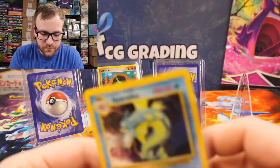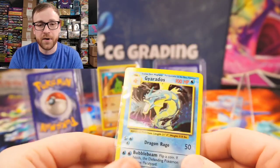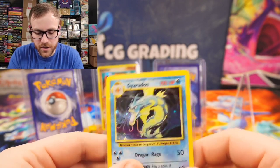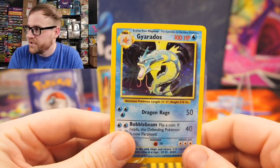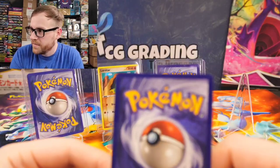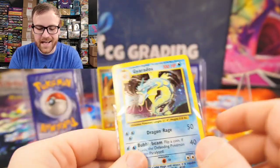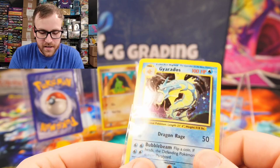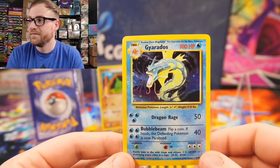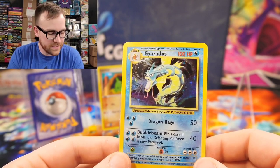The only thing that's really wrong with it is it does have a little bit of curvature, but if you were to send this in for grading, it would not be docked at all for the curvature. There's no holographic scratching or anything like that — it's a really clean card. There is some slight whitening at the very top, but this would still grade as a near mint card. The last PSA 10 copy of this card sold for $405.